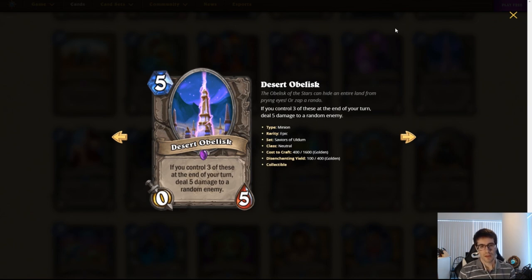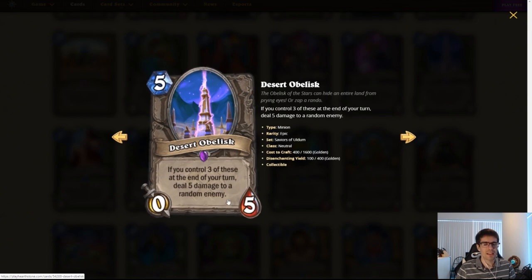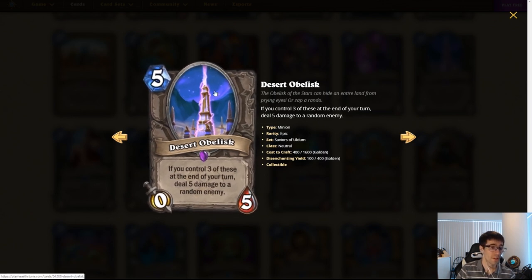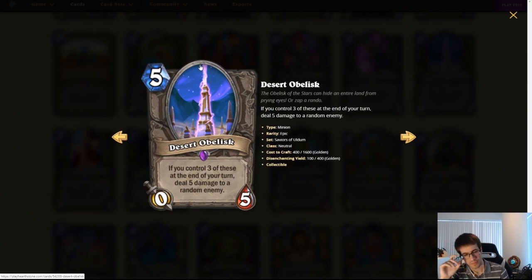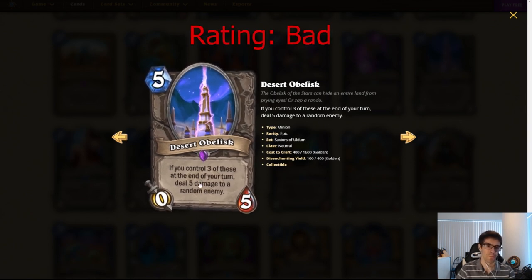Desert Obelisk. Neutral minion, five mana 0/5. If you control three of these at the end of your turn, deal five damage to a random enemy. So if you have three Desert Obelisks on the field, all three will do five damage to a random enemy — which seems powerful but is kind of difficult to set up, since you can only naturally run two in your deck. You'd have to run duplication effects. You could run Lab Recruiter in Rogue, or the Paladin hero power from the new Quest. But I don't think this is going to be super crazy. This card is interesting but not viable with what we currently see — maybe there's some nutty way to make copies, but it feels way too slow. I don't think this will see competitive play.